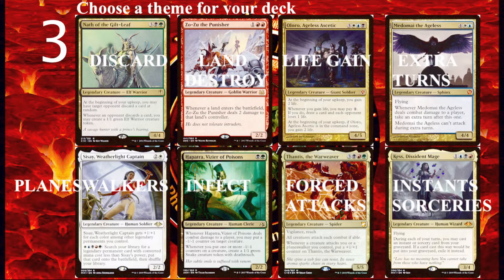Whatever theme you choose, remember that you want as many cards in your deck as possible that assist and protect that theme. Try to have your theme involved in your other things — if you're gaining life, maybe you want your counterspells to also gain you life, or spells that both ramp and gain you life. If you're playing a green-black deck, maybe you want a spell that both destroys a creature and ramps you at the same time.